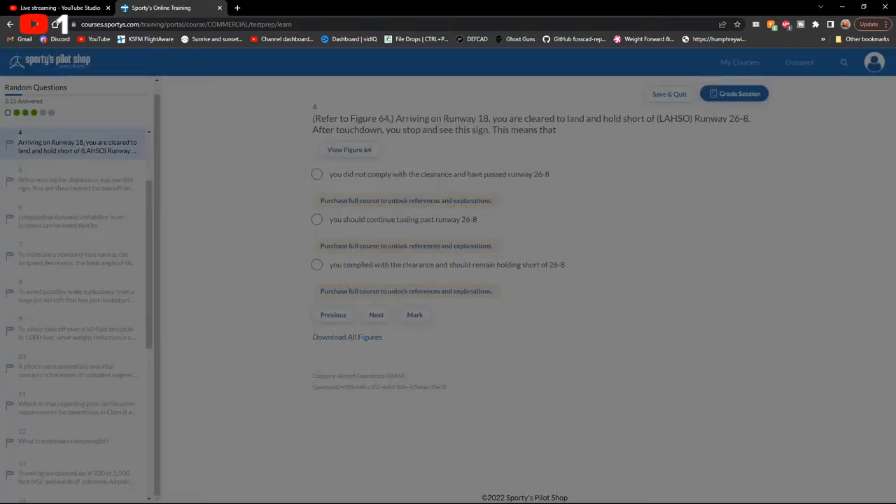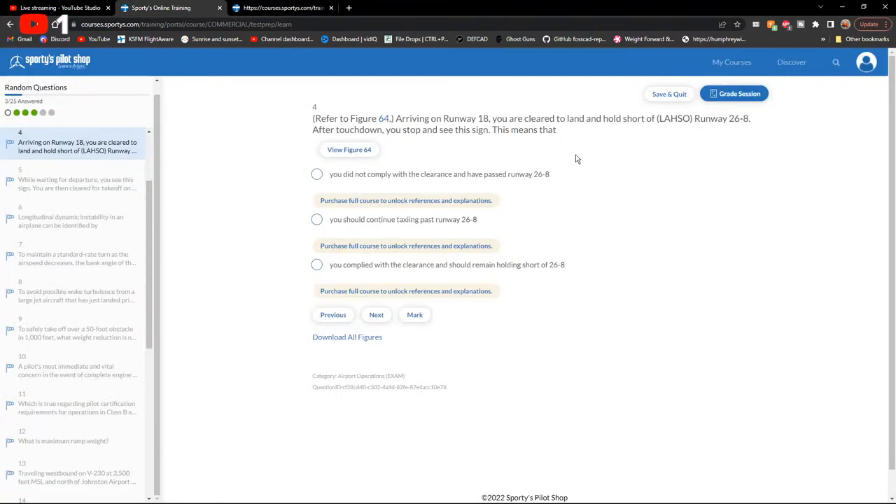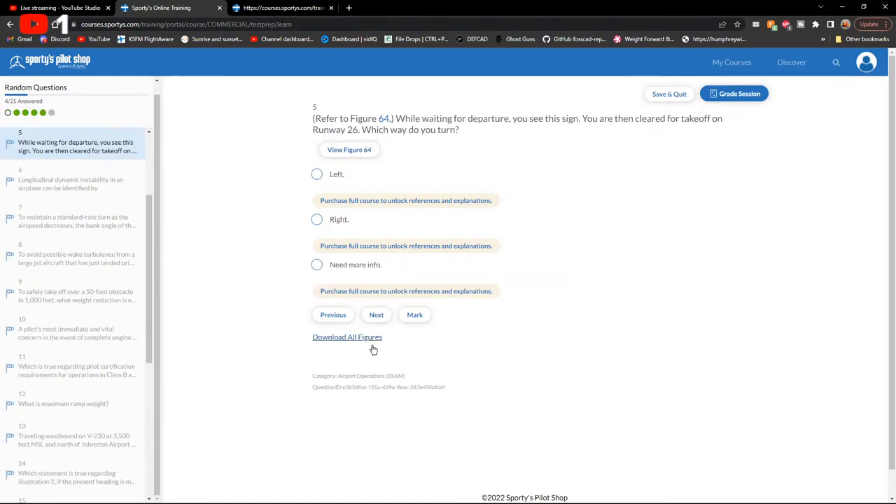Figure 64 is literally just a runway sign. You're arriving on runway 18, cleared to land and hold short of runway 26/8. After touchdown you stop and see this sign — it means comply with the clearance and remain holding short of runway 26.